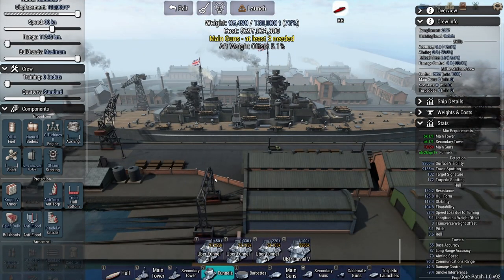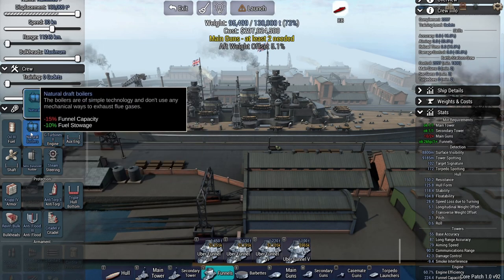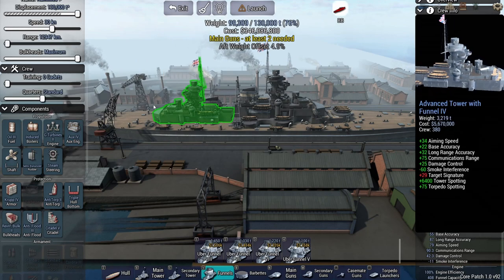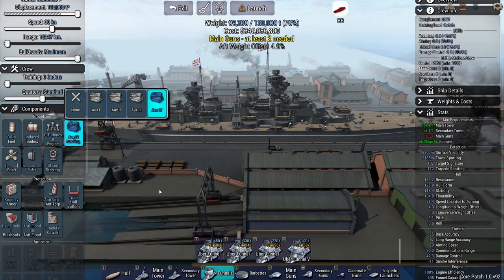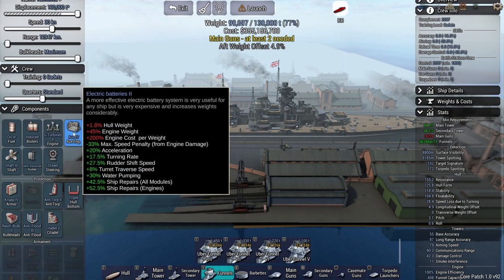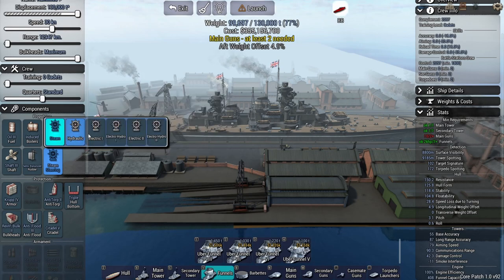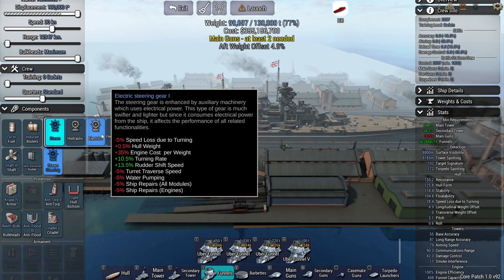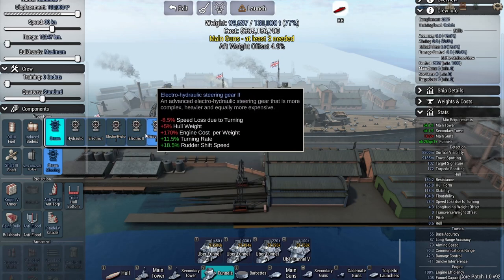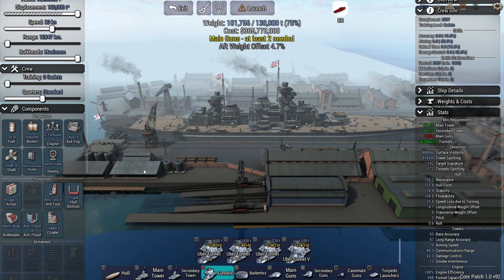We've got our funnels on there and engine efficiency is set. Your auxiliary engine is basically to power the ship if your main engine gets damaged. The shaft basically helps with acceleration and your turning rate. This is new as well - the steam steering - this is actually how your rudder shift speed works in your turning rate. The electric actually affects your turret speed, which is something to take into consideration. The electric hydraulic one doesn't weigh too much more, so we'll do that one.